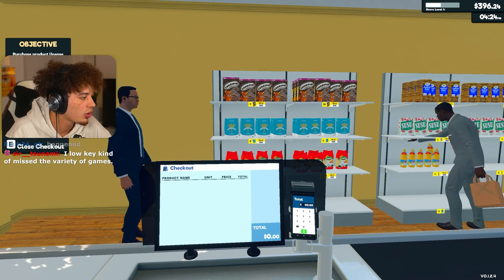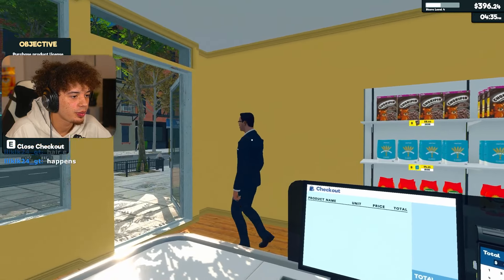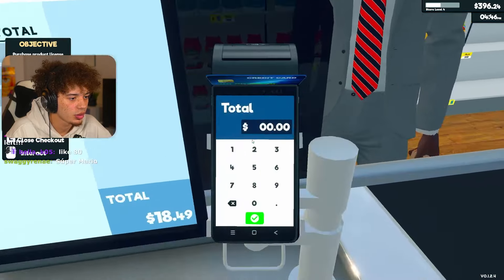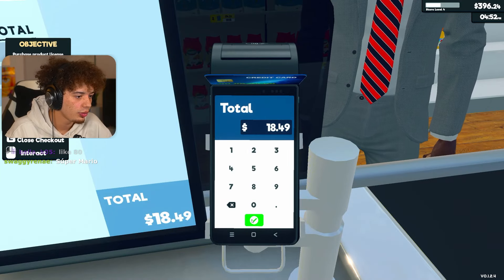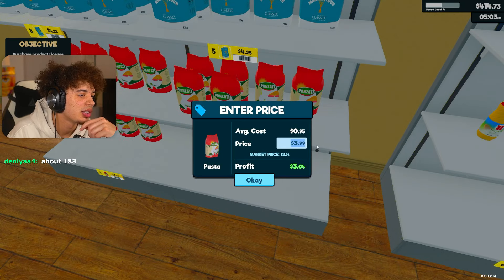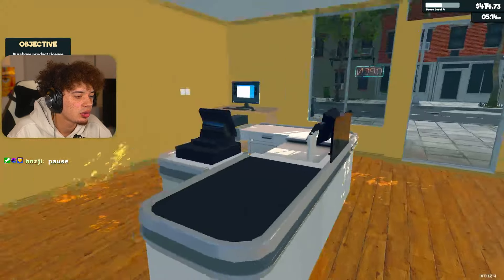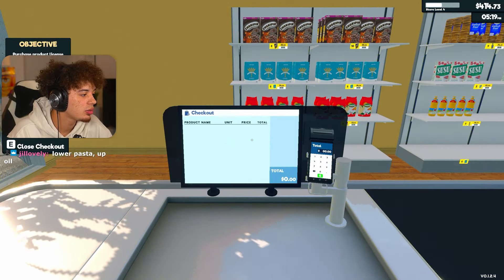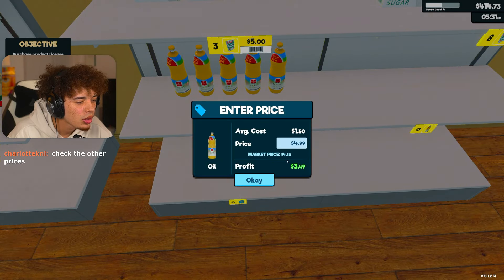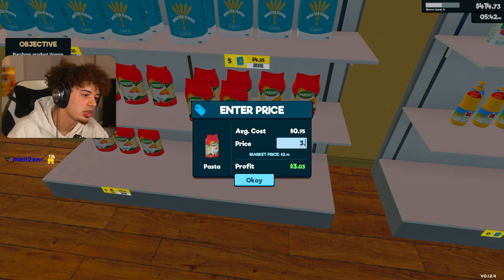What's this game called? Supermarket Simulator. Oh, the pasta is too expensive. I like your tie sir. Total is going to be $18.49. Let me check on this pasta - $3.99 is too expensive for you, huh? $3.98 it is. Somebody's going to buy the pasta. Let me check on the oil too - yeah, oil's fine. Actually we'll go down a little bit more, we want more people to buy stuff. $3.75.